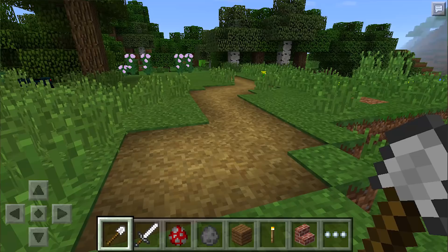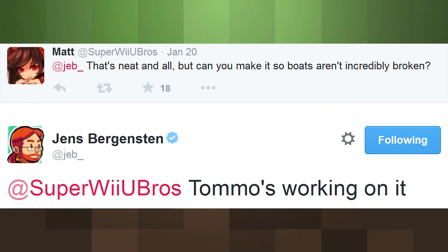Pocket edition developer Tomaso even whipped up a test version of what villages might look like with these new paths. A common complaint came up yet again after these roads were revealed, requesting that Jeb fix the ever-broken boats, to which he replied that Tomaso is working to save us from the wonky watercraft.